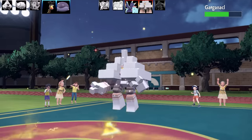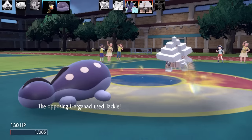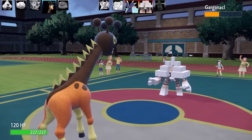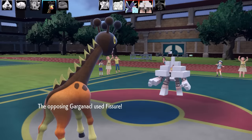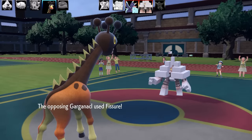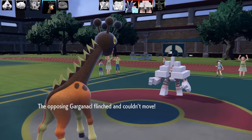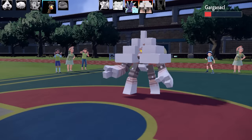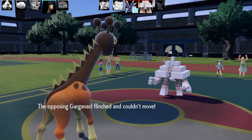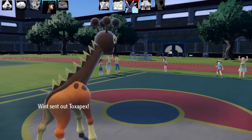Next Pokémon is Garganacle. I've got max speed on Clodsire so I outspeed it and Earthquake does good damage. But they had Tackle and Fissure and finished my Clodsire with Tackle. Garganacle goes for Fissure - it was like a speed tie. I go for Zen Headbutt with Faradraft and my attack keeps missing while their Fissure keeps missing too. Finally get a flinch, then another flinch. That section took like 3 minutes - I cut and sped up a lot of it.